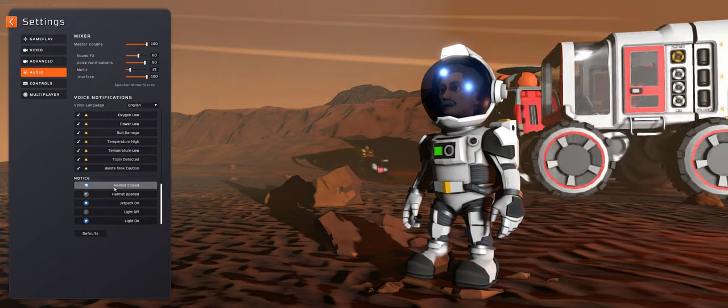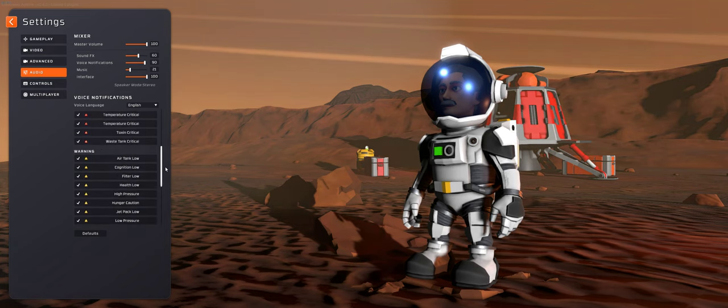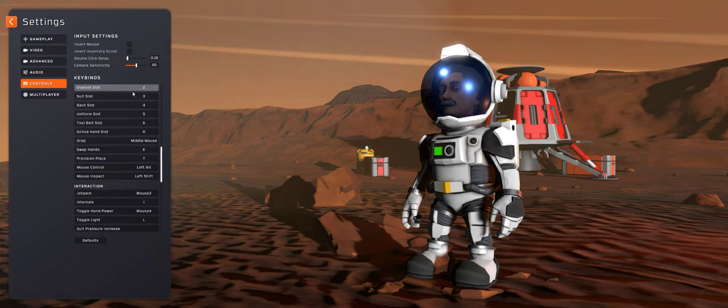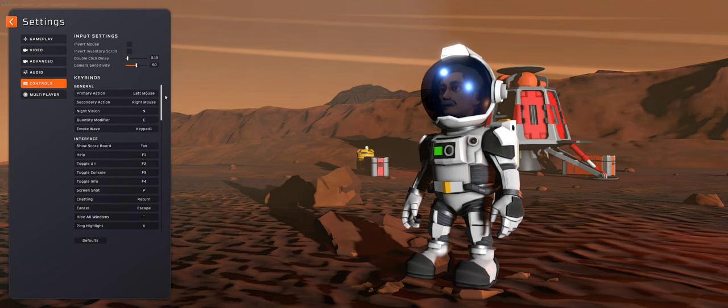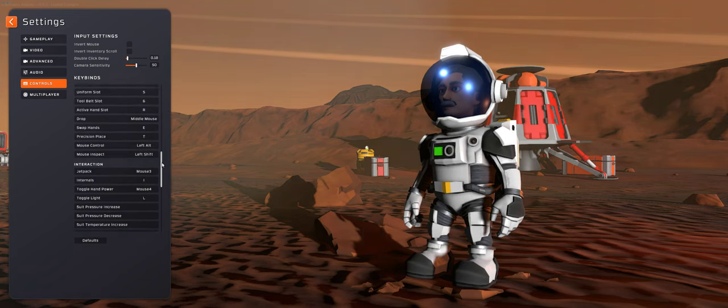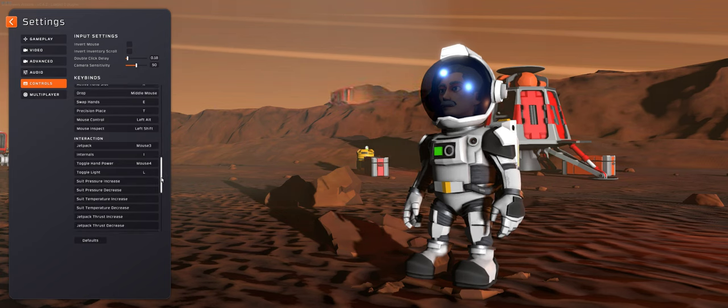I've turned off warnings like every time I open and close the helmet, or turn the jetpack on, or the light on or off. You can have them on if you wish. The controls, as I mentioned briefly in the previous video, you can set them pretty much however you want. I've got a few regular commands set to button presses on the mouse because I find it easier. Multiplayer I'm not going to cover at all.